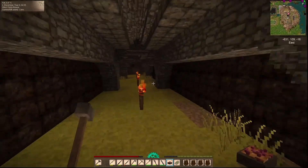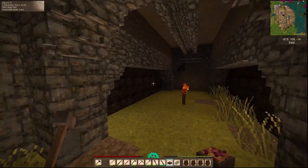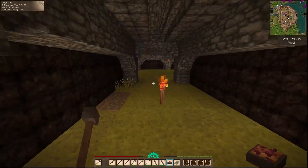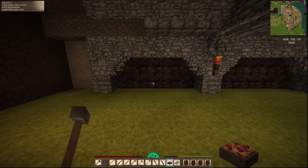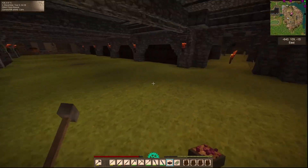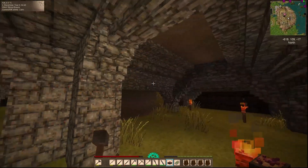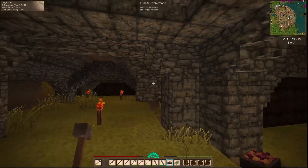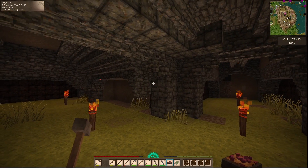We gotta push this back a little bit. I've already done this hallway here so it is symmetrical. It is even — I did all of these five so instead of six that it was, it is now five. We just gotta push this tunnel and that texture just one level — that's pretty much all it needs to go. I will catch you guys in a bit, Bat out.